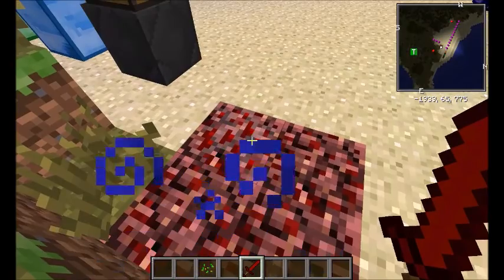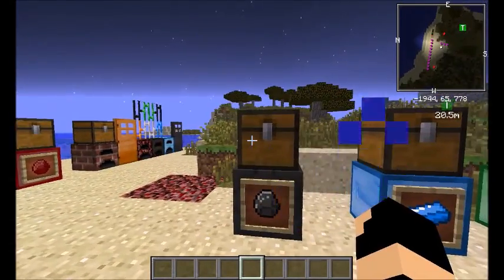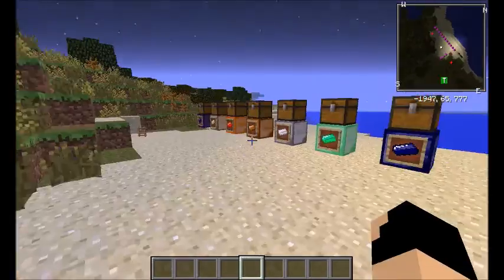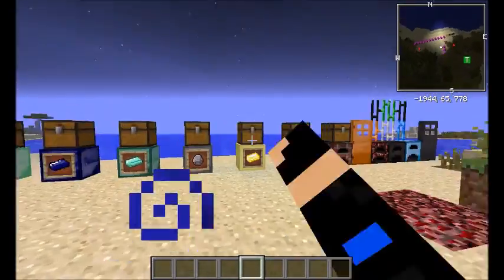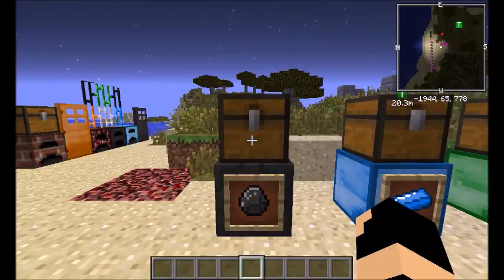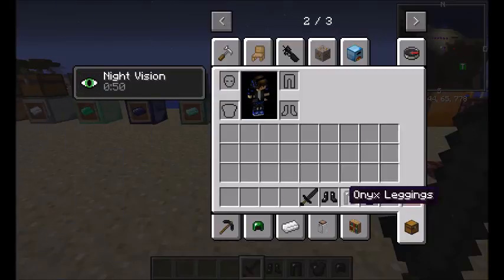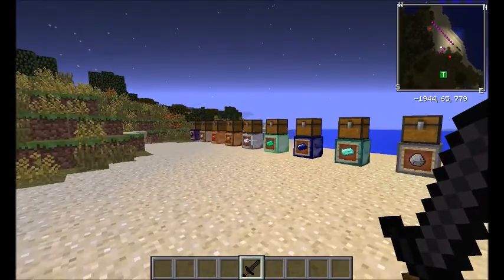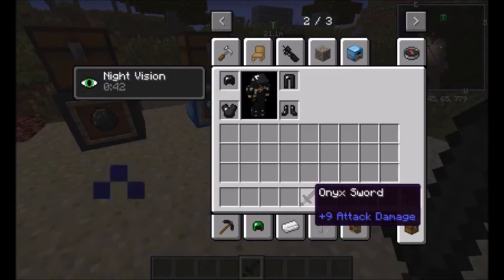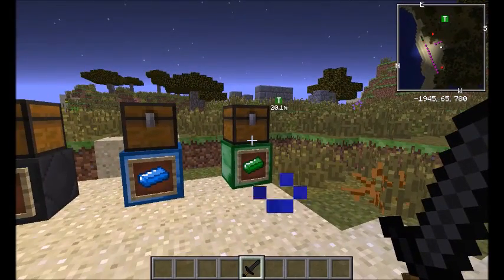This one is called Onyx, grouped here because it didn't fit in the main chest. It has really powerful armor — 1.2 armor bars and 9-plus attack damage. I like combining a Dragonstone sword with Onyx armor. It's pretty common in the Nether so it's not hard to find.